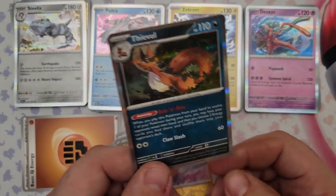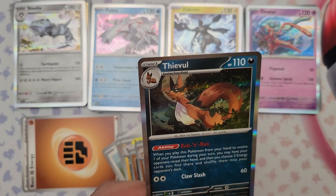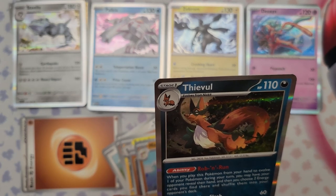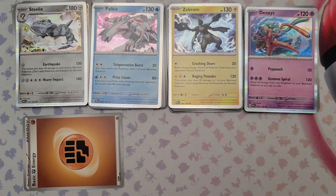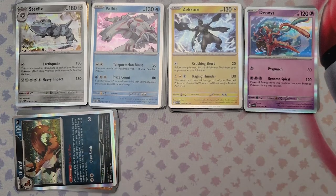Thievul — when you play this Pokemon from your hand to evolve during your turn, you may have your opponent reveal their hand and you choose two energy cards you find there and shuffle them into your opponent's deck. With energies being as low as they are in decks, I can see that getting a little bit of play — nothing serious, but it's a fun screw-you moment, especially if you hit two energies.